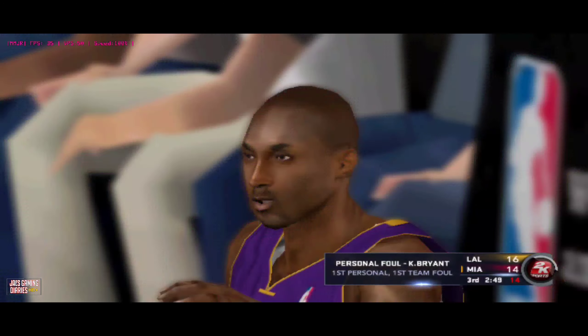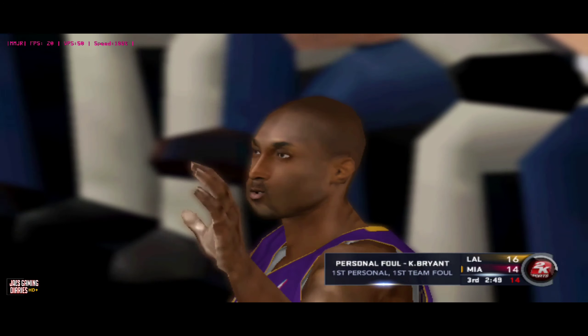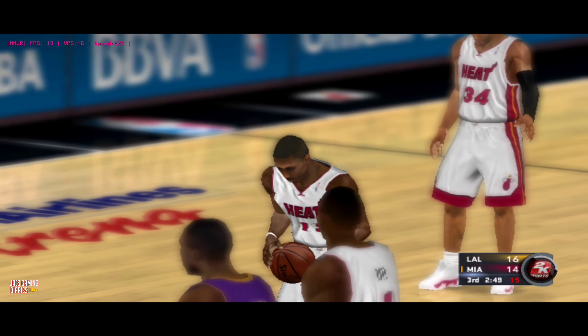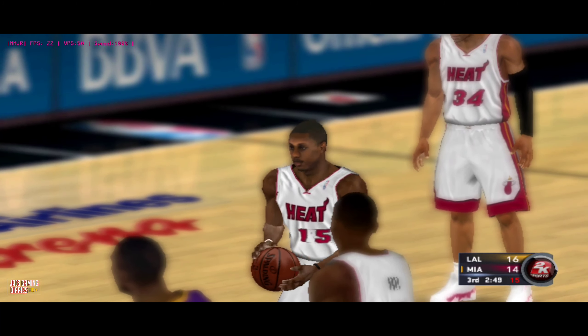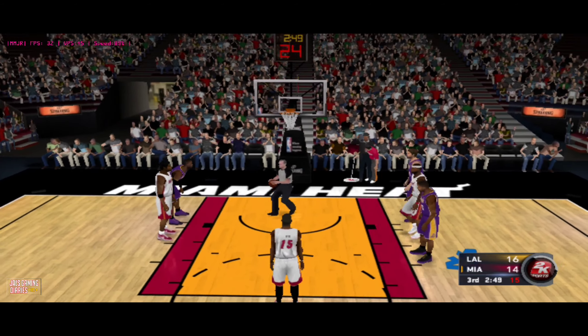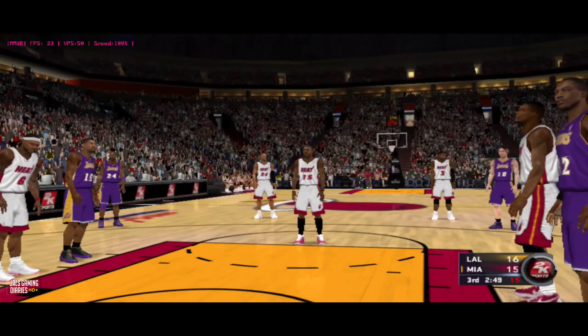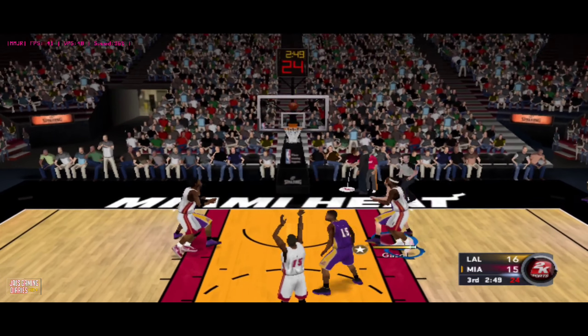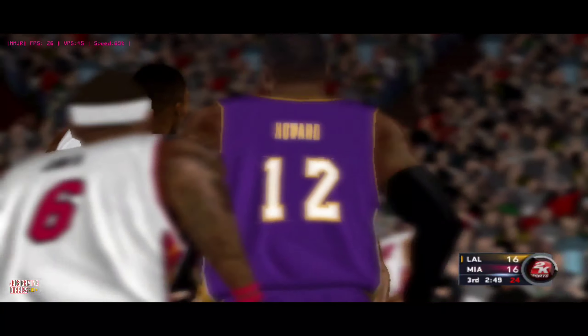Here's Chalmers — and a foul on the shot. He'll go to the stripe for two, it's going to be on Kobe Bryant. That's a no-brainer — you've got to stop the layup there, make him earn his points from the line. The free throw drops for Chalmers, and good on the second. He makes them both.